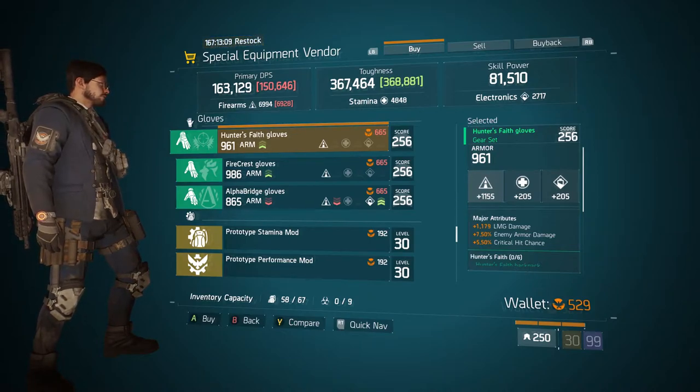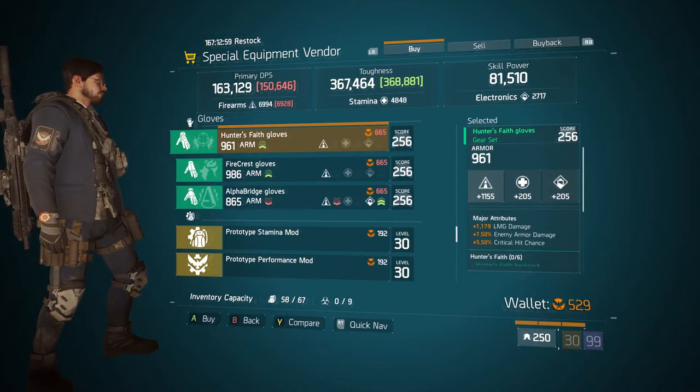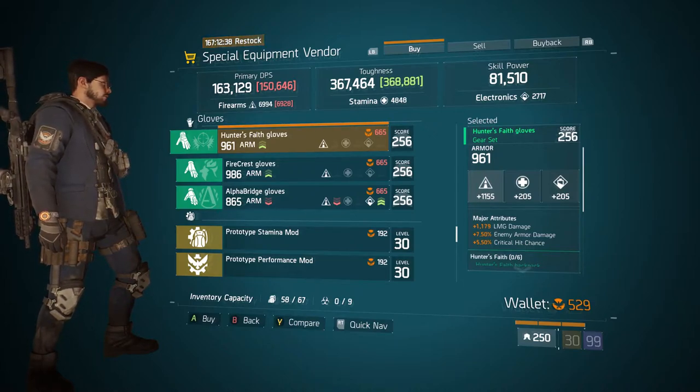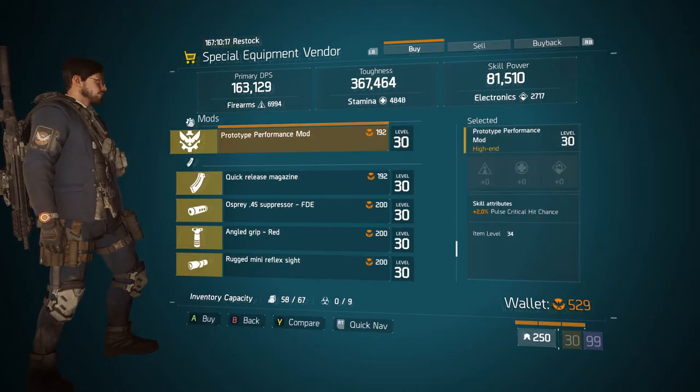Coming over to the gloves section we have the Hunter's Faith glove rolled 961 armor with 1155 firearms — that's low, so this is probably best for Last Stand unless you're using an LMG. Its major attributes are 1175 LMG damage, 7.50% enemy armor damage, and 5.50% critical hit chance. If you wanted to switch the LMG damage to something else that's an option, but come get this if you like it.